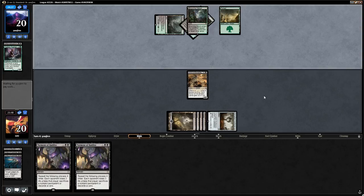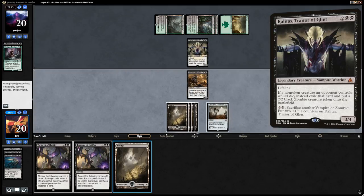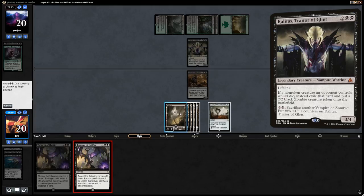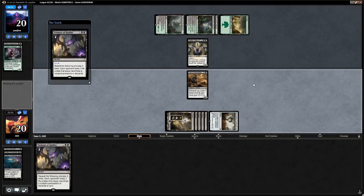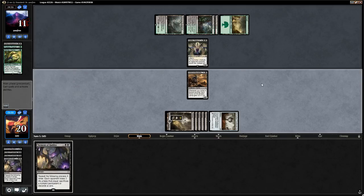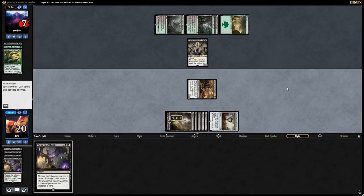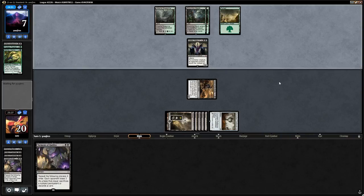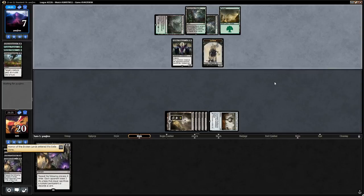Opponent has four lands, two Torments leads into Kalitas. We're going to cast a giant Torment and see what our opponent wants to do. They discard a Rishkar. We get in with the Horror — opponent down to 7, they go back up to 10 after attacking with Kalitas. They might use a removal spell on the Horror, but then we have a Torment for 4 once again, which is not enough to win unless we find a Swamp. Kalitas gaining life can be a problem.